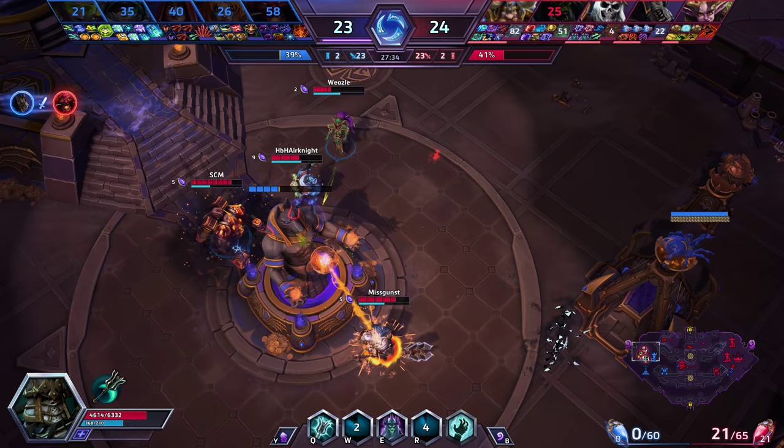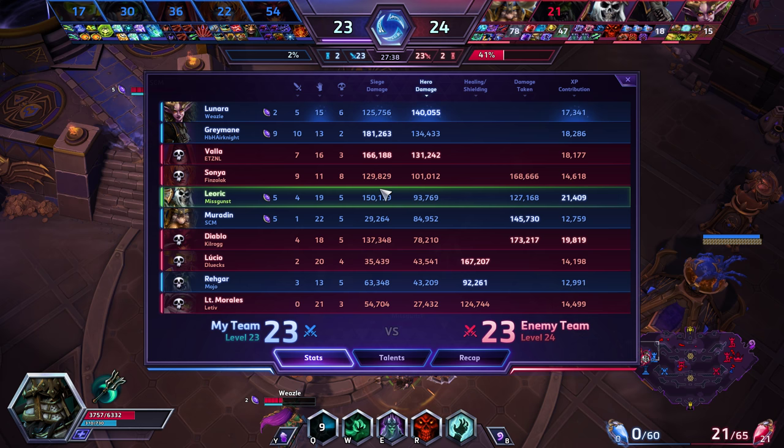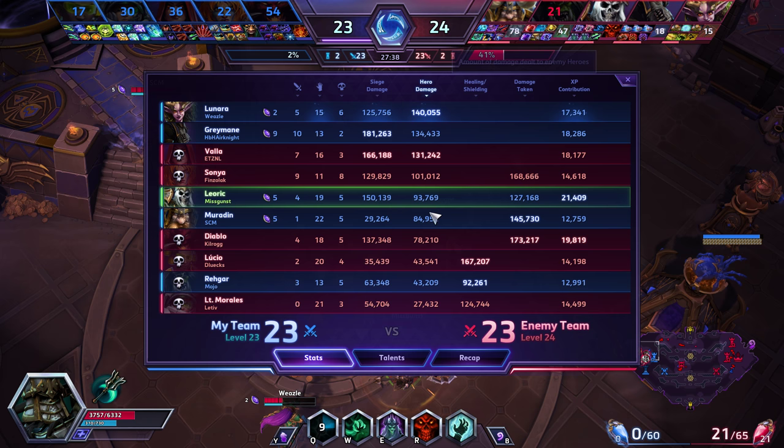I tell the team to go kill the core — we're 27 minutes in, there's no way a solo Diablo stops us. I reduce damage, empower my Skeletal Swing and we kill him. We win the game. Pausing before the victory screen for a final look at stats: I fell back a bit in end game, Greymane has great late wave clear with his cocktail build and Hunter Blunderbuss. My hero damage was still close to Sonya, and only Valla and Sonya dealt more than our damage dealers.